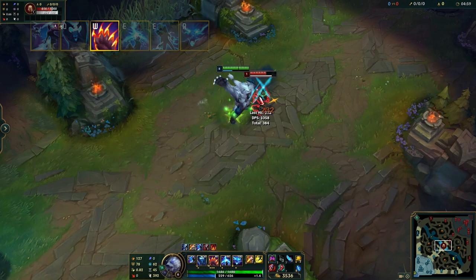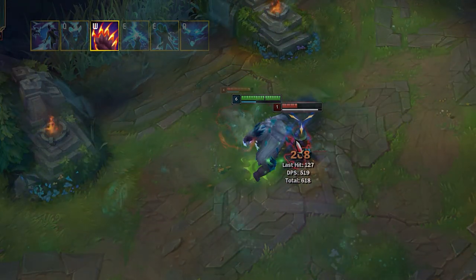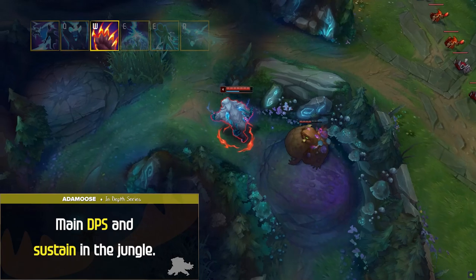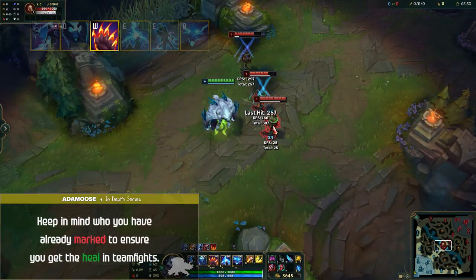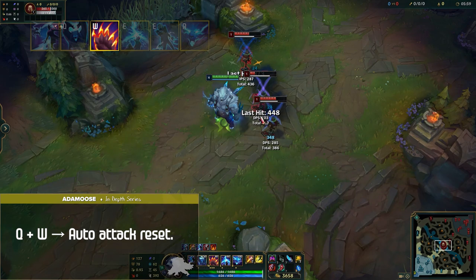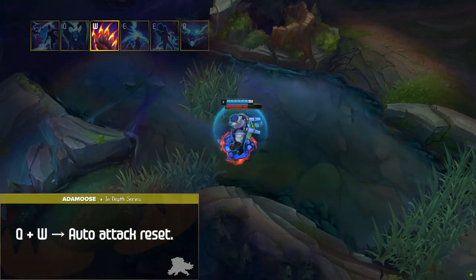Volibear's W is called Frenzied Maul. Volibear mauls the enemy dealing physical damage and marking them. If this ability is used on a marked target, it also heals you based on your missing health. This is your main DPS and sustain in the jungle. It's also important to keep in mind who you've already marked to ensure that you get the heal in teamfights. Your W is also an auto attack reset along with your Q, and making use of both of these auto resets will greatly increase your clear speed.